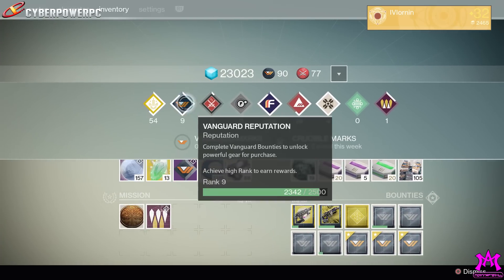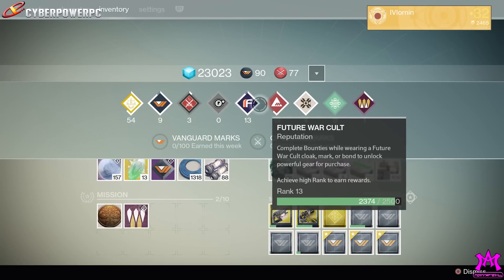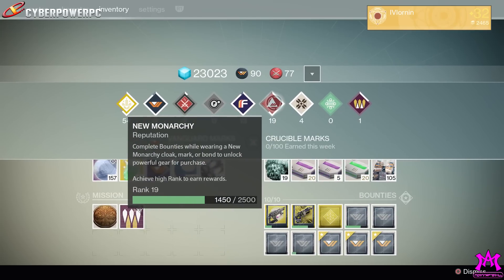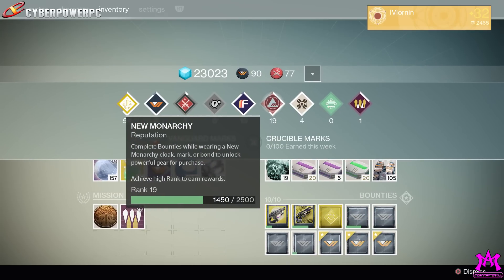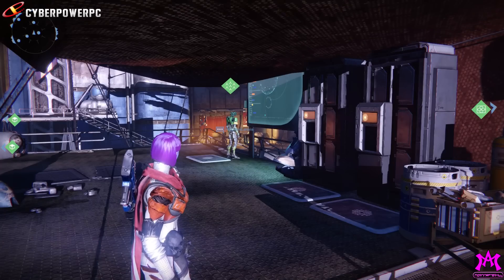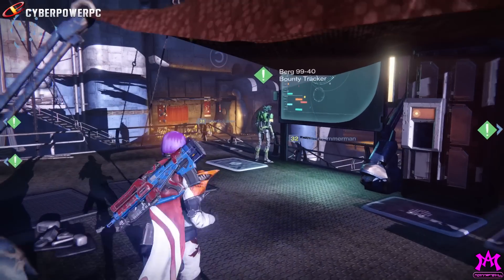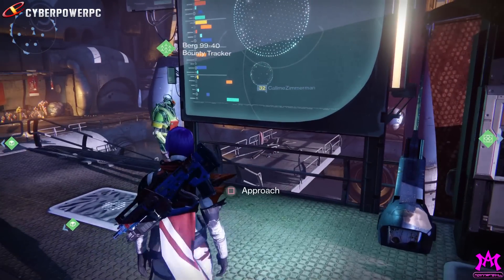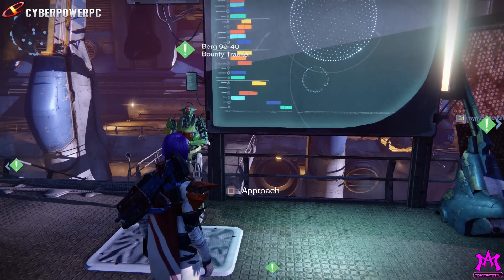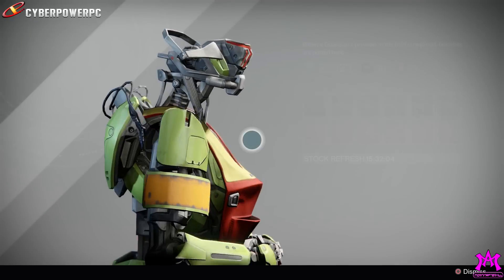I don't want to become that type of Destiny YouTuber doing package openings. I've got my Vanguard, Future War Cult, Dead Orbit, New Monarchy packages on my other characters. I started the engram opening format from Borderlands live looting, but once they changed how engrams worked — where purples can't be blues and the gambling aspect was gone — I just kind of stopped doing that.